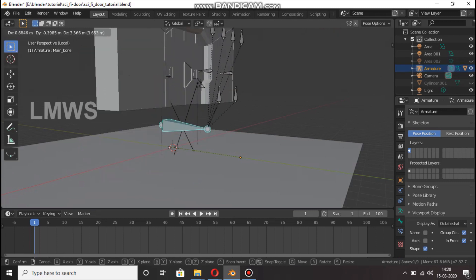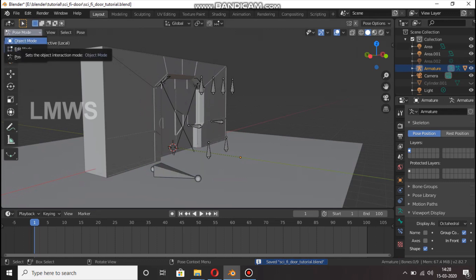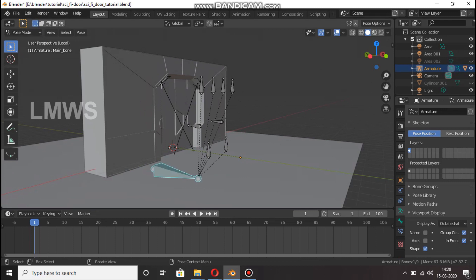You will have to move this to the main bone in pose mode. Once in pose mode, select the main bone and select I Location, Rotation. With 25 seconds, I am going to run it — I Location and Rotation.